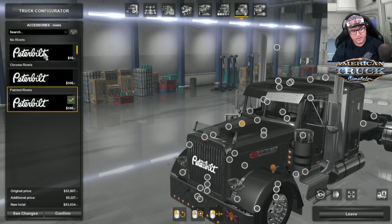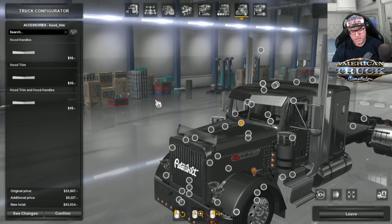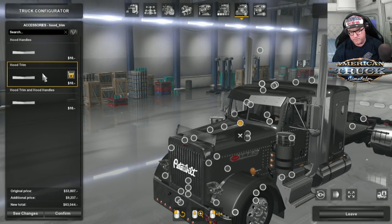Then there's the logo on the side. We have rivets — you can have no rivets, rivets, or painted rivets. Let's have some chrome rivets. That is for the bonnet — it's basically a little strip along the top, or just handles, or a strip of hinges, or both. I'm going to put both on.